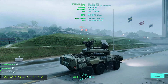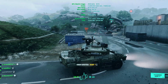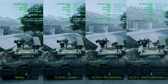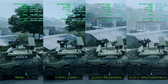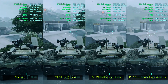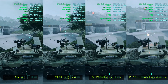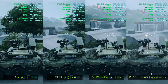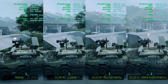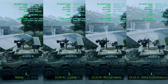In Battlefield 2042 — which I'm including because the upcoming Battlefield game will most likely be based on this same engine — comparing the three DLSS settings against native, native is definitely the sharpest. Some gamers would still appreciate DLSS performance mode because we get about 40 to 50 FPS more, lower TDP usage, lower VRAM usage, and the graphical appearance is not that bad. The background is a little more blurry compared to native, but it would still be good enough especially in online shooters.